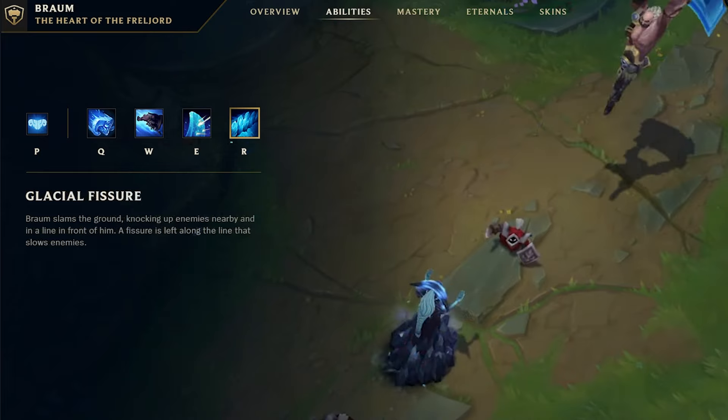His ultimate in League of Legends sends a huge spike of ice that knocks up all enemies in its path. It seems they made this into a shockwave super similar to Magneto in Marvel vs Capcom, which is a great tool for happy birthdays, wall carry, combo enders, and disengage.